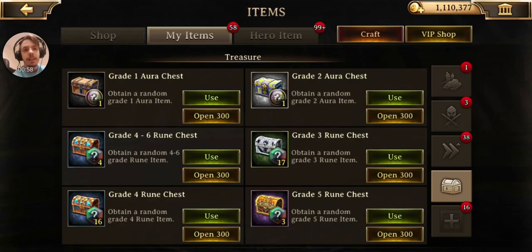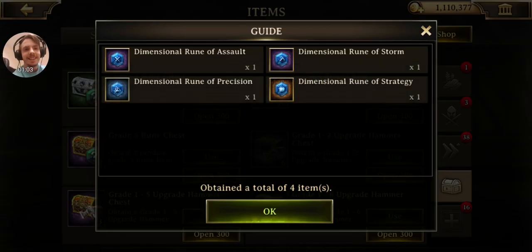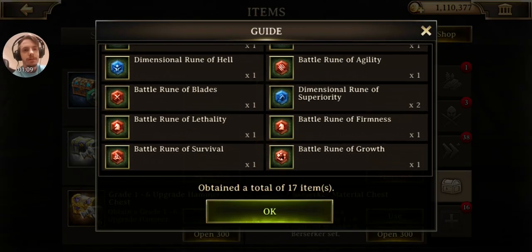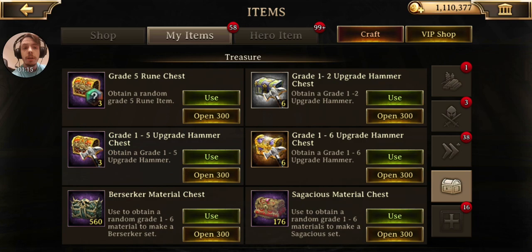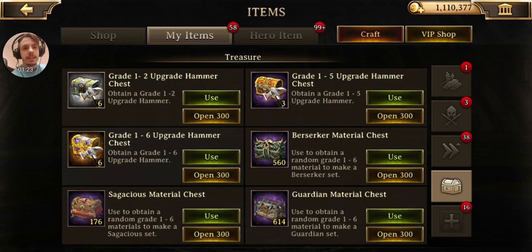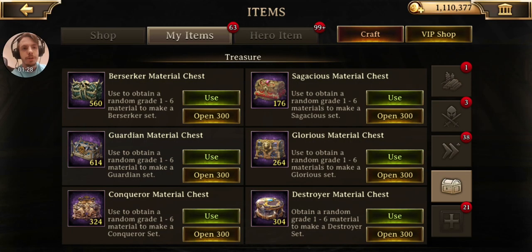Materials. I'm a bit under the weather, so I hope you guys are okay with that. Nothing but dimensional runes — oh well. More, and then we've got Grade 5 stuff. Power Rune of Damage — nice. I am okay with all that, that is for sure.